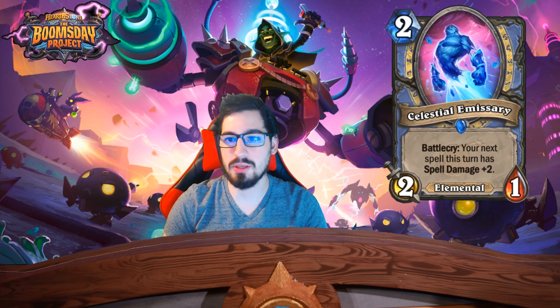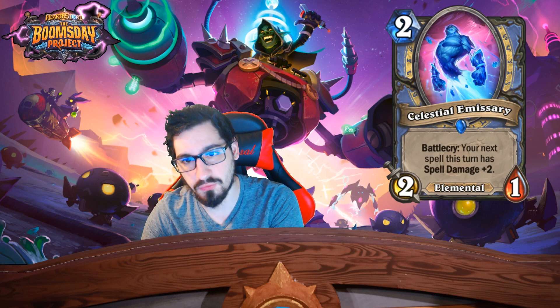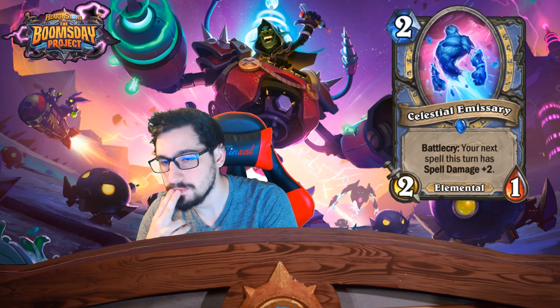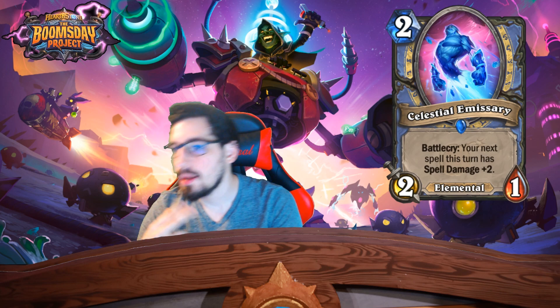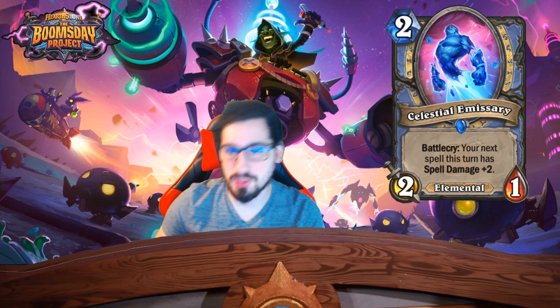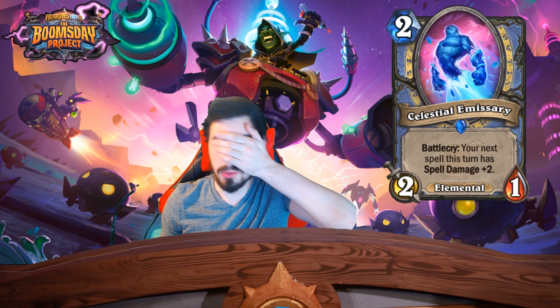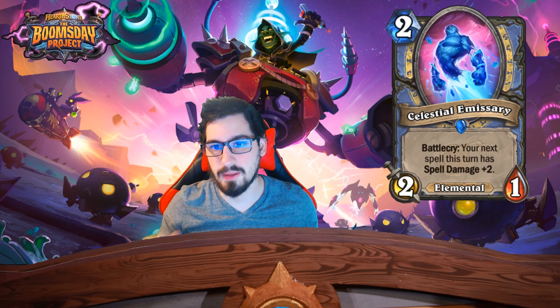Basically you play this on turn six and combo it with the new secret — for four mana combined you get two random four-drop minions. So for six mana you get a 2/1 Elemental and two four-drop minions. I can see this fitting into more of a mid-range elemental deck — I think that's what they're pushing for with this guy and that spell.